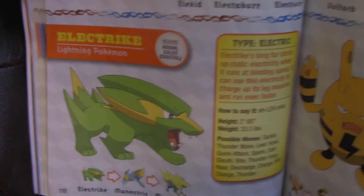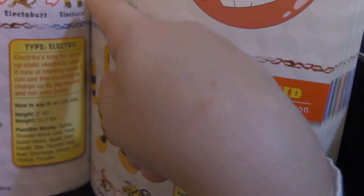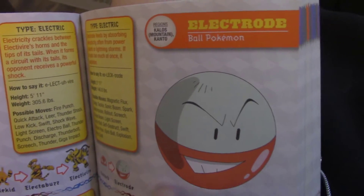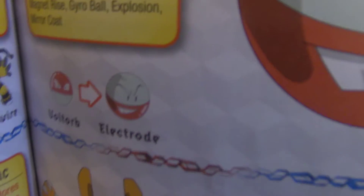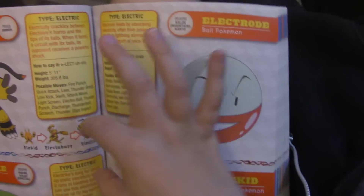Here's Electivire and Electrike. Electrike — it's a green dog. It's not a green dog! Okay, this is Electrode and it's kind of the same as Voltorb, but the color is switched around. Red is at the top for Voltorb, but for Electrode red is at the bottom. And Voltorb doesn't have a mouth, just eyes — but this one has a mouth. It looks like a Poké Ball without a circle in the middle.